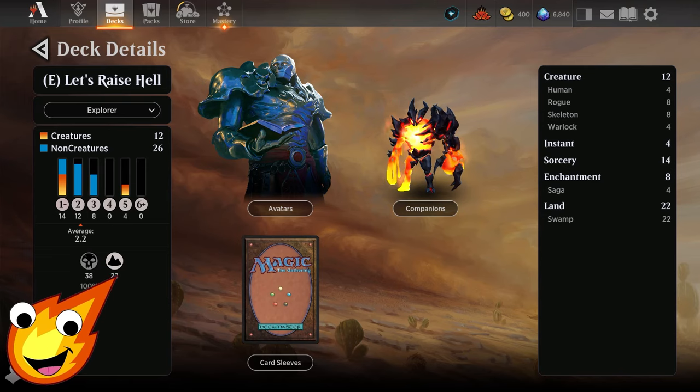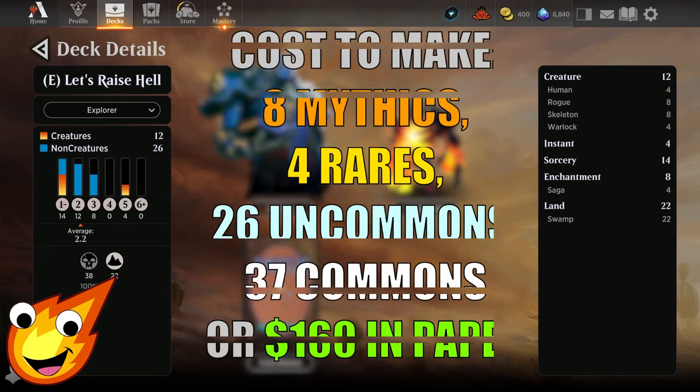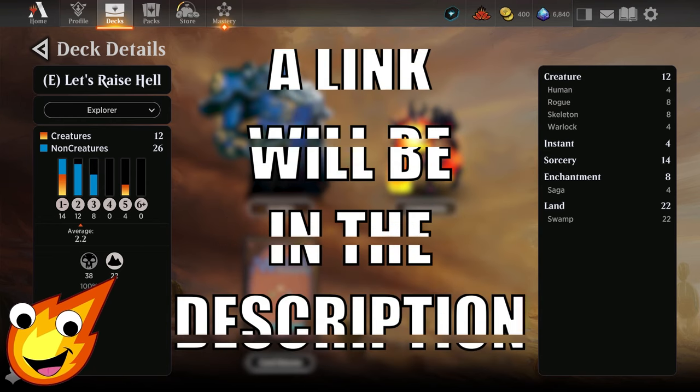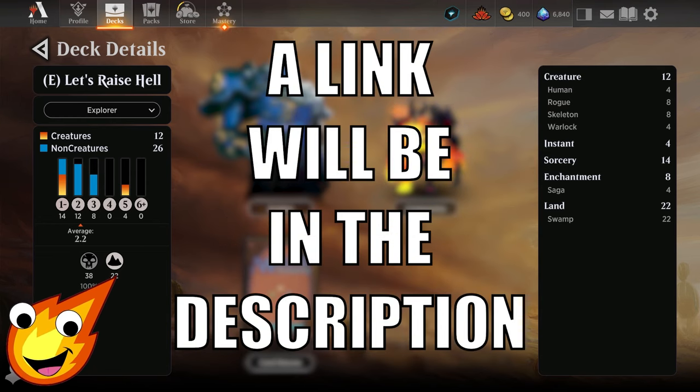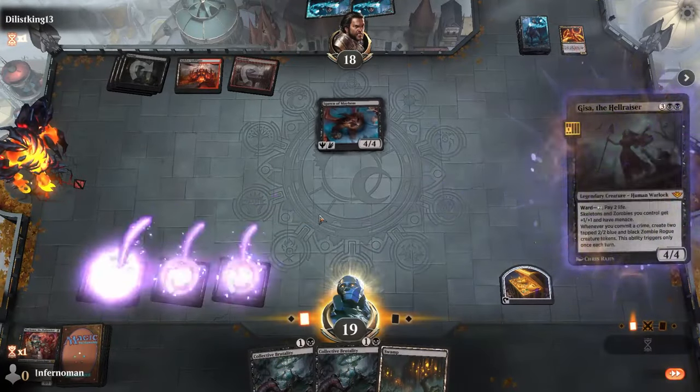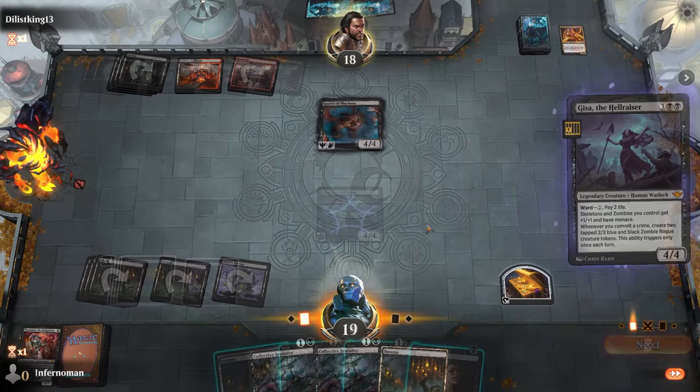Long-time viewers of the channel know how we do it — we have to talk about the stats of the deck before we dive right in. Our Hellraiser deck today is going to be a mono black deck with an average mana curve of about 2.2, looking at about 12 creatures, 14 sorceries, 8 enchantments, and 22 lands.